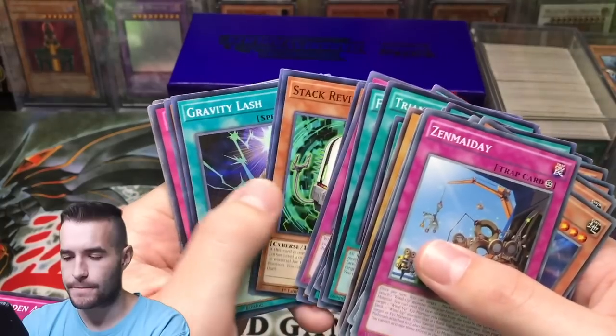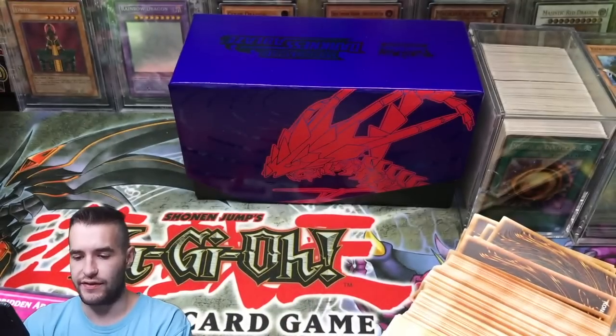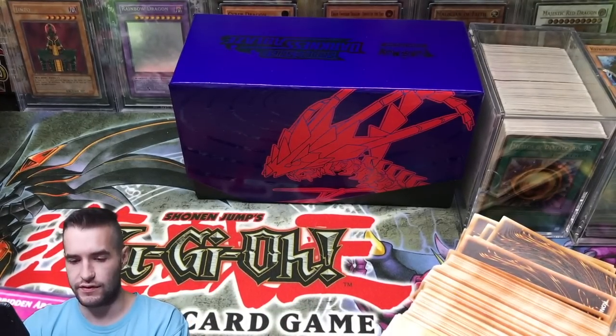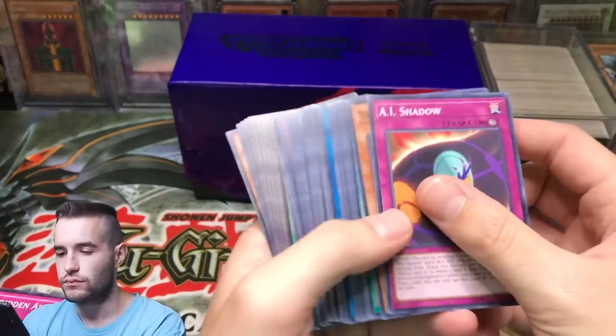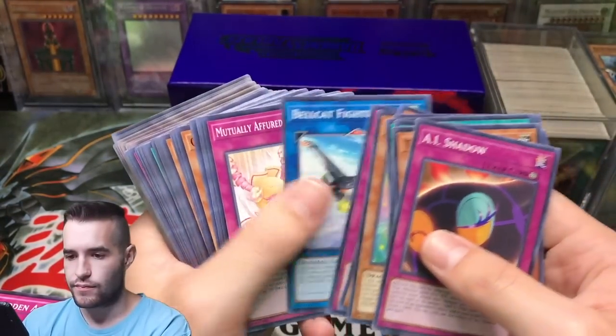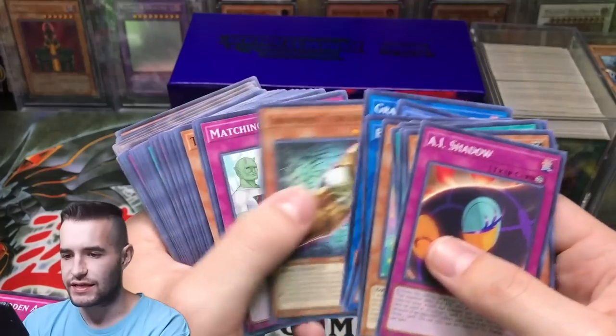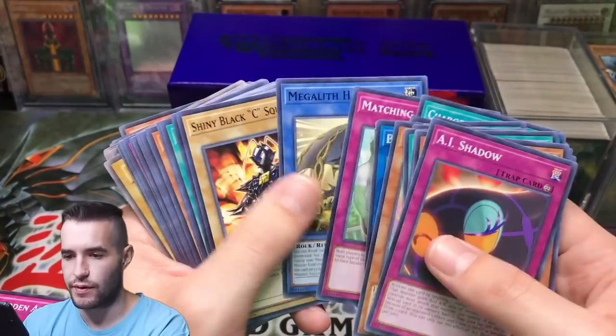Gravity Lash, One-Eyed Shield Dragon — that looks like an original too, not a reprint. There are so many prints of LOB it's just crazy to keep up with.